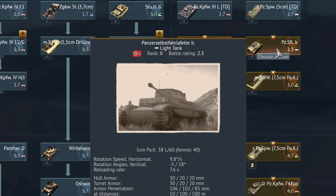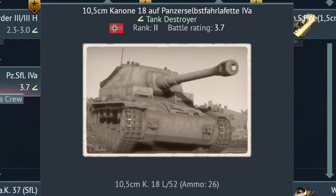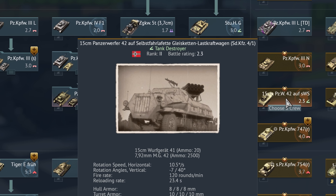Das ist die Panzerselbstfahrlafette 1C. Das ist die 10,5 cm Kanone 18 auf Panzerselbstfahrlafette 4A, also known as the Dicker Max. 15 cm Panzerwerfer 42 auf Selbstfahrlafette Gleisketten Lastkraftwagen Sonderkraftfahrzeug 4-3-1. There is a lot to unpack here — so Panzerwerfer literally translated means 'tank launcher.' This is a rocket system.